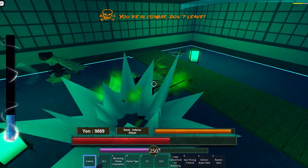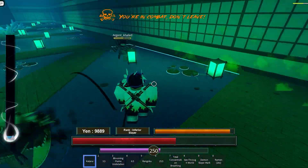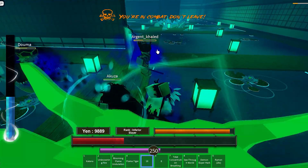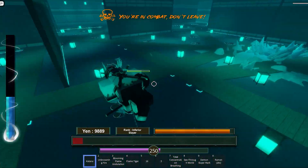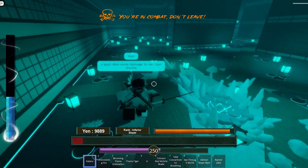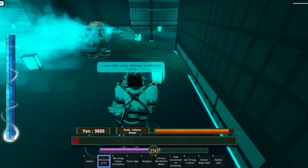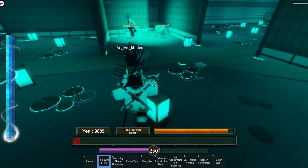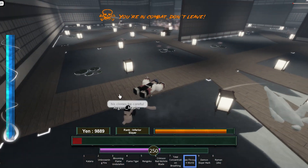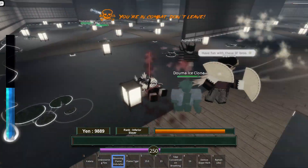Here are a few tips to kill Doma successfully: don't crowd — only one or at most two people should be hitting Doma at a time. Everyone else stays far back, and if someone falls, carry them and then jump in. His ice clones are so annoying and his regeneration is insane. Enjoy the rest of the video.